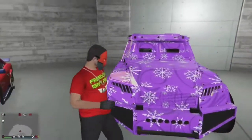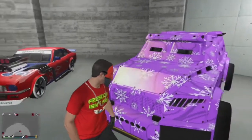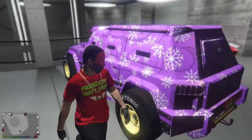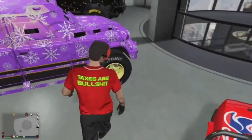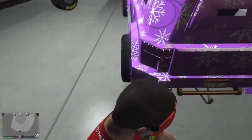Next we've got the Night Shark — also one of my other favorites. It's a nice Christmas wrap with yellow F1 wheels, and it also has Yankton plates.